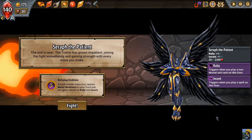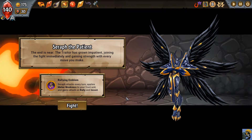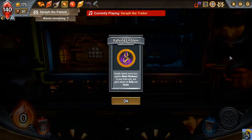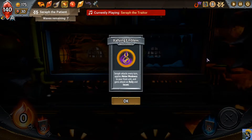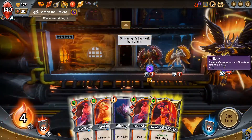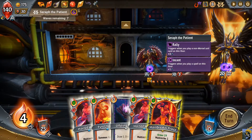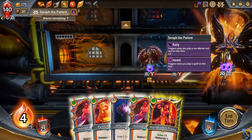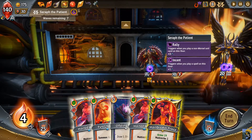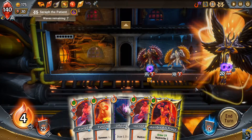We're taking on Serif. Serif attacks every turn, applies melee weakness to your front unit, and gains rally. Alright buddy, you're gonna attack every turn — fine. So he does 20 damage. A non-morsel unit card on this floor — and then he gets stronger.